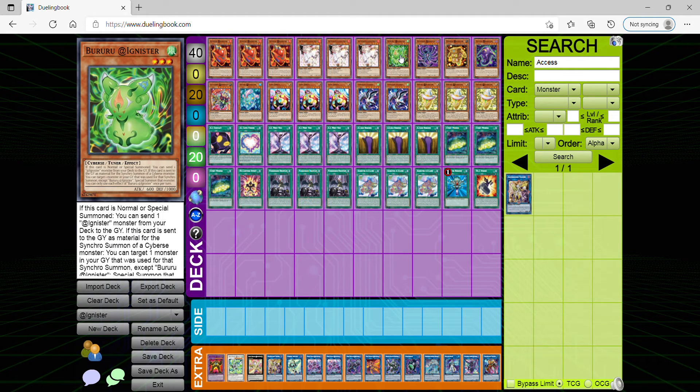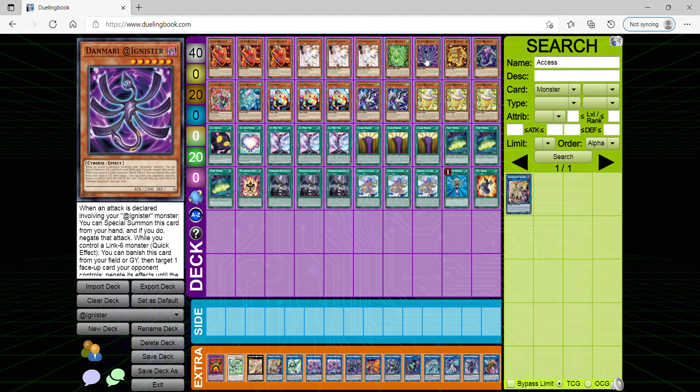Brew — for the same reason — helps you go into a certain synchro monster. Done Mari @Ignister, you only play one copy. I think the card is only nifty when in the grave. Basically what happens is if one of your @Ignister monsters are targeted, or when an attack is declared with the @Ignister monster, you can special summon it from your hand. Consider how slow it is — you just simply need it just in case as a one-off.